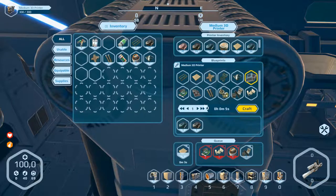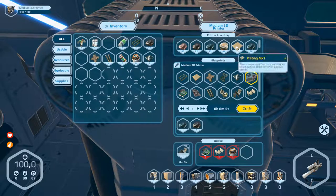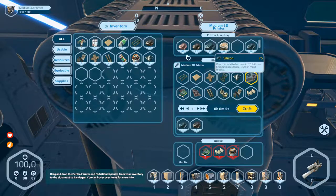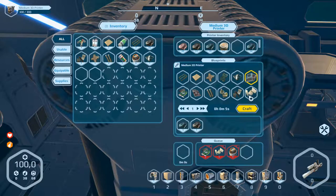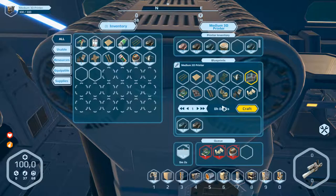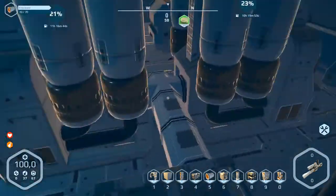Craft two and craft one. Two batteries in here - take them. Have we got everything? The electronic part is missing of course. No, that's not the right one - this is one. Have we got that already? No. Take the right one and exit, go outside.